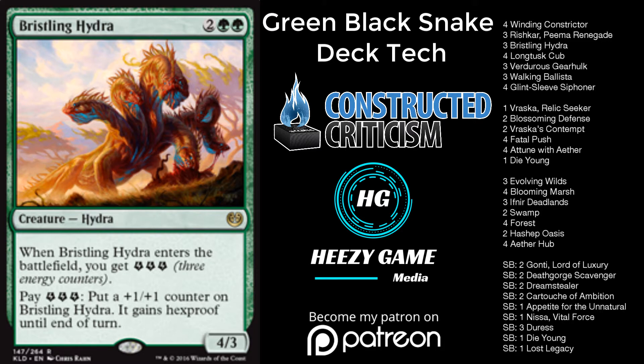Bristling Hydra is something I really liked in my version of Temur Energy — if you watched my previous deck tech, I talked about how good it is in the energy mirror. Nothing's changed: Bristling Hydra outpaces their Bristling Hydra when you have a snake in play very easily. You can amass a ton of energy and make them trade unfavorably, or get to the point where you just sit and build energy while advancing your game plan.